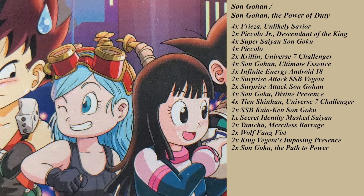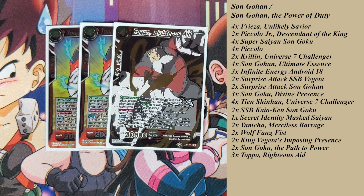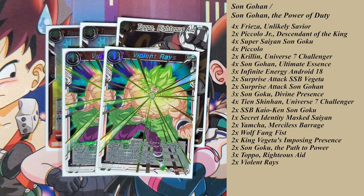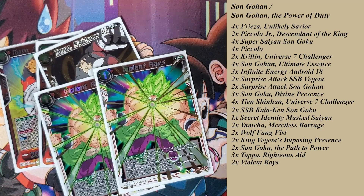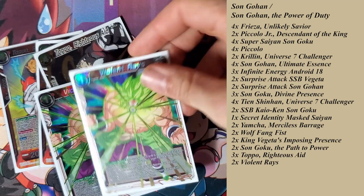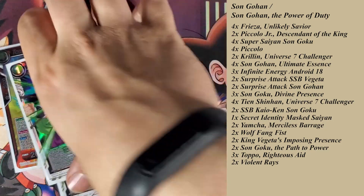For actual negates, I run three Toppos because they're battle cards the deck draws enough to play, and they leave a 20k beater on board afterward. I also run two Violent Rays — if I know my opponent is playing big, I just use this to stop it. I went two-three on these because I wanted the battle card power after using Toppo. In best-of-three with sideboards you can adjust these numbers; for locals two Violent Rays is enough.